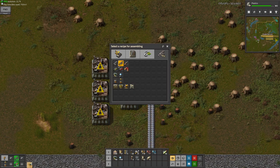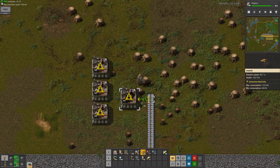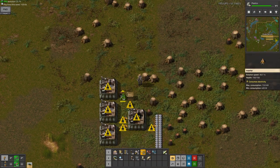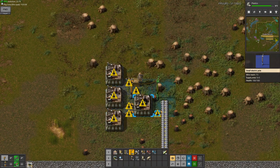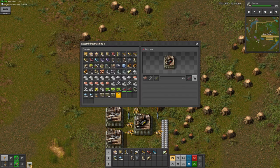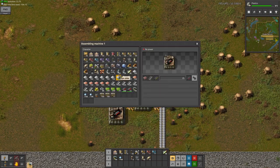This will be the one firearm magazine assembler. I'll place it like this, and then place a wooden chest here - it could be anything honestly, but I kinda just like having a chest. I can power this up - this will be the red ammo. I have enough red ammo in my inventory that I can just place all of this ammo in.